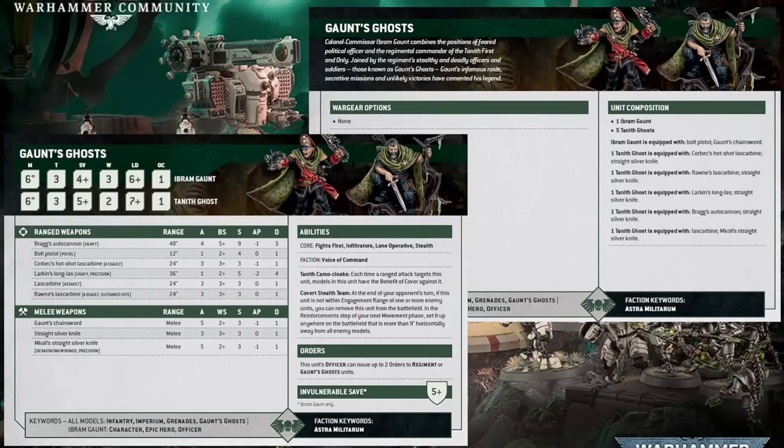However, despite their sterling reputation within their books, the Gaunt's Ghosts have always struggled to find their place on the tabletop. But that might be all about to change with their new 10th edition datasheet. With new and improved weapons and abilities, along with much more streamlined rules, the Gaunt's Ghosts might truly be one of the greatest sleeper units in the new Index.